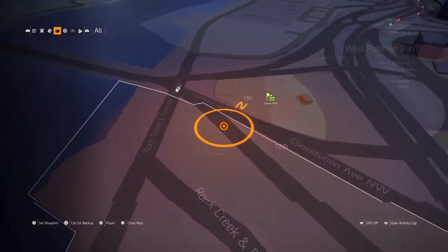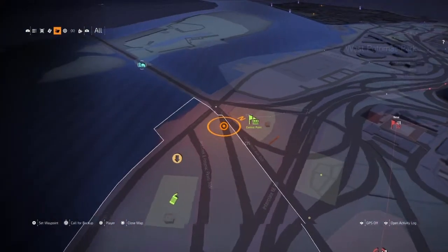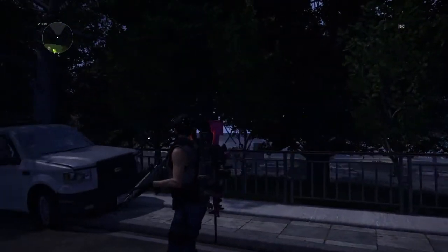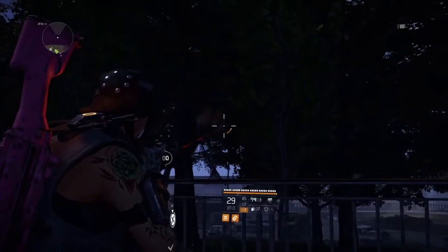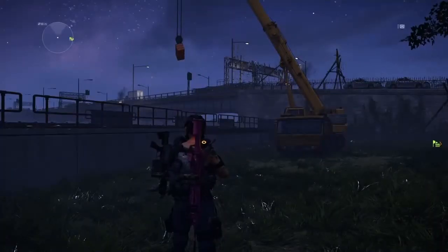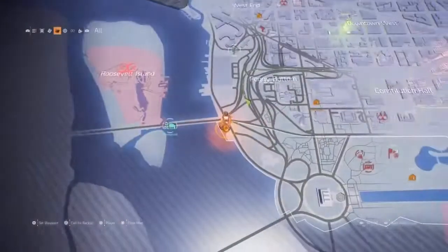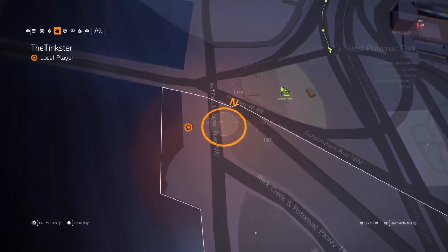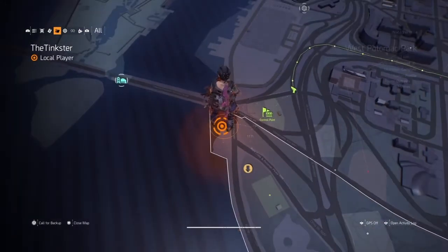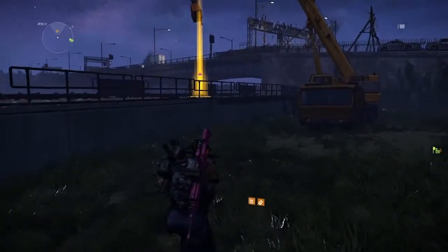Your next spot is here, not too far from the last one. There's also another one just across the road next to the water that I'll show you right after this. It's dark but if you look to where I'm shooting, there's the parachute and the crate. The next one is just down from it, right here on this crane — shoot out the crate for your loot.